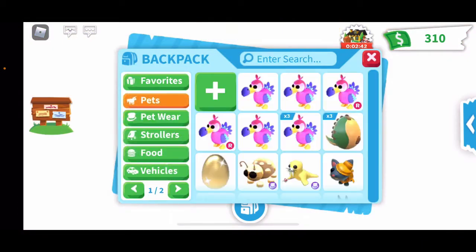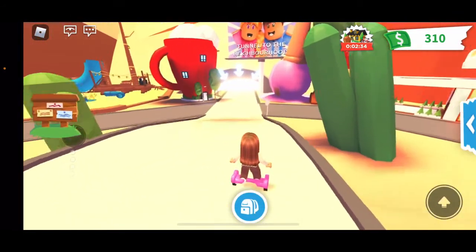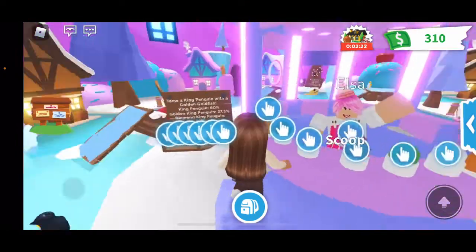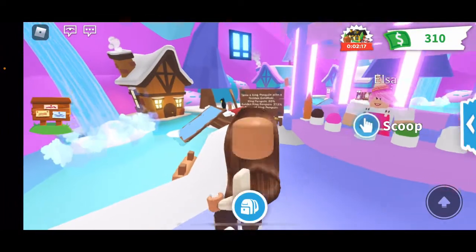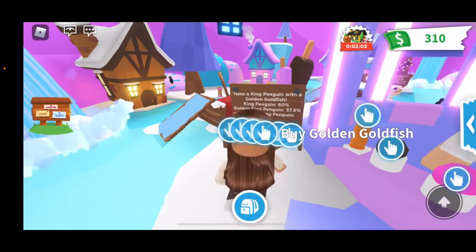Now I'm going to show you guys the ice cream shop, because they came out with new pets. The ice cream shop used to have a normal penguin and a golden penguin — you could get the golden one with a golden goldfish — but they changed it to a king penguin. Now there's a king penguin with a 60% chance, a golden king penguin with a 37.5% chance, and a diamond king penguin with a 2.5% chance. You tame one with a golden goldfish.